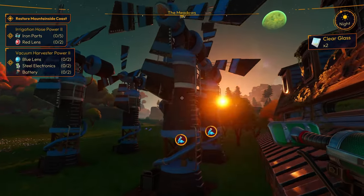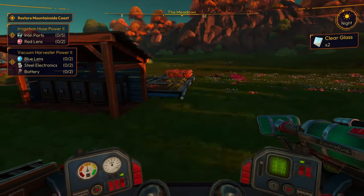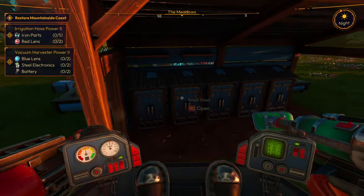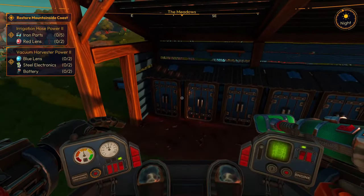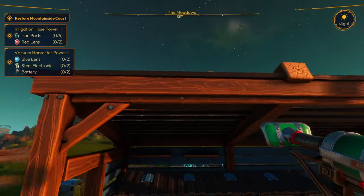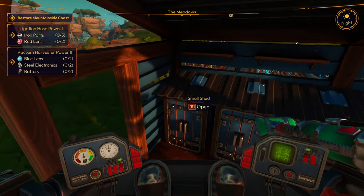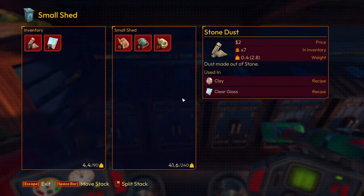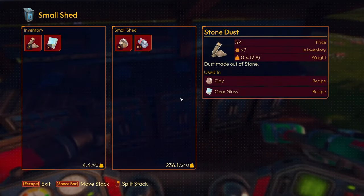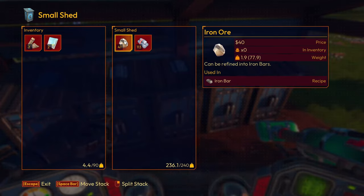Out here I made four of these so we can do more things more often. I wasn't sure what to do with these — they're the small sheds. There's small sheds and a large shed, I don't know if you can call this a shed. I put them in here and they hold a decent amount — 240 weight — but they still fill up really quite fast. I have 113 aluminum rod and 41 iron ore and it's basically full.